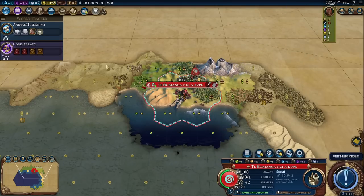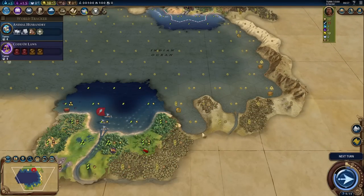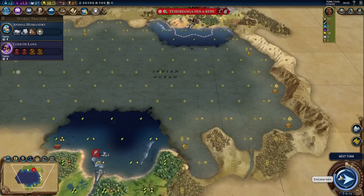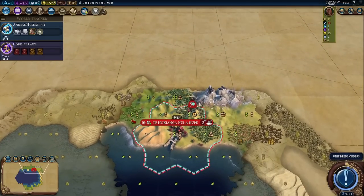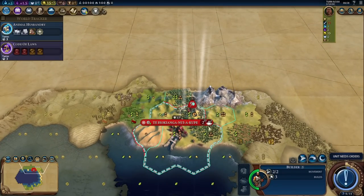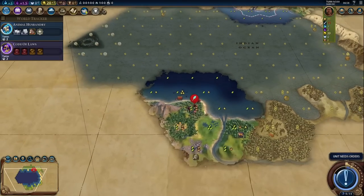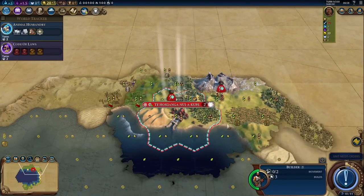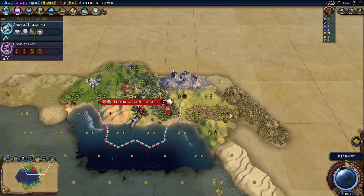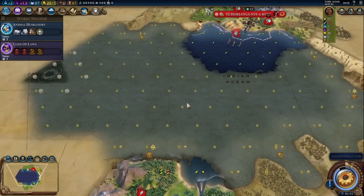I will still get a scout because I can send him through the Bermuda Triangle to make contact with some other AIs. I think that's going to be our priority early on — make contact with some other AIs so that we can trade with them, and also look for goodie huts. We do want the wheat to get the boost. Let's grab the goodie hut — we got a builder unit, so that gives me two builders. Let's send the scout through the Bermuda Triangle, and our warrior can check out this general area.